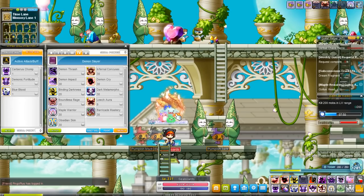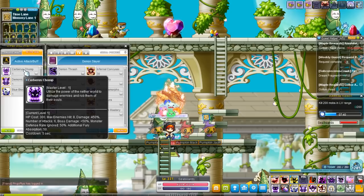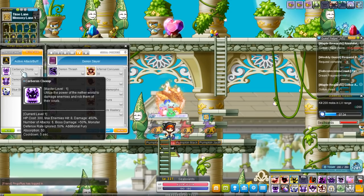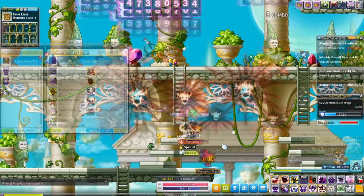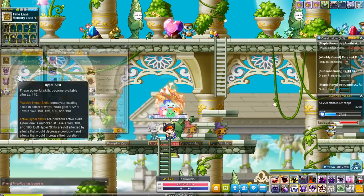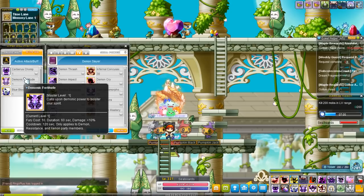Their attacking hyper skill is Cerberus's Chomp, which is a very big nuke with a hitbox that's deceivingly large. Cerberus's Chomp does a lot of damage and also does bonus damage to bosses with an ignore monster defense rate, just like most of Demon Slayer's other skills like Demon Impact. It also regenerates you 50 Fury just by hitting a mob, so you should use Cerberus's Chomp during your regular DPS to maintain your Fury. Cerberus's Chomp also helps you refill your Blue Blood cooldown very quickly as well.